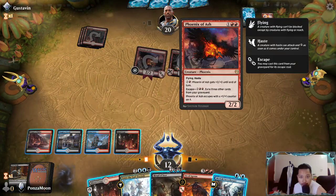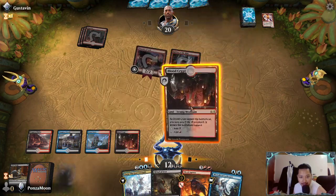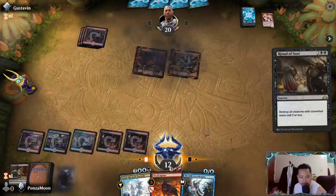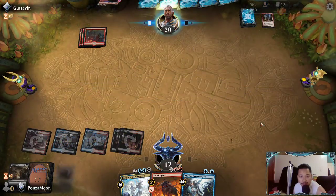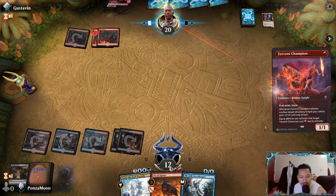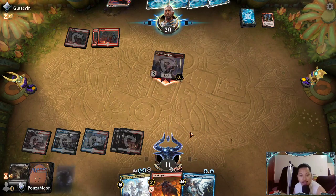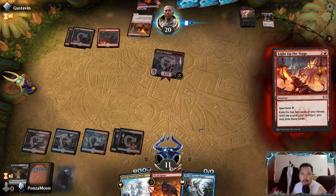Two escapes with three - he needs a land and we need a miracle. Not a land, much worse. Still servers - if we draw a removal we can gain life just to buffer stuff.